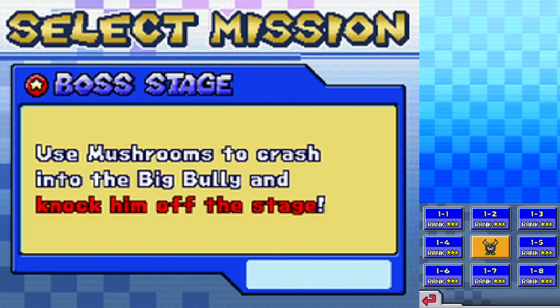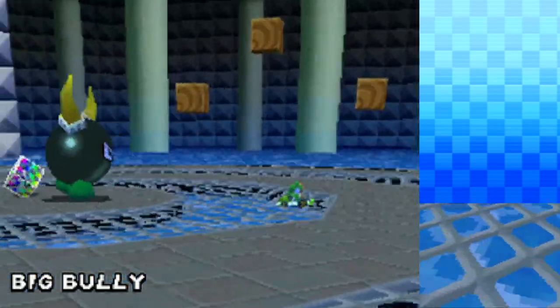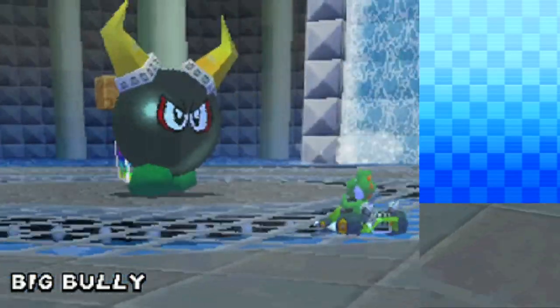So that was our last normal mission, which means... Spooky noises. This is the boss stage — use mushrooms to crash into the Big Bully and knock him off the stage. Let's go for it. So, our first Mario Kart boss fight: the Big Bully.